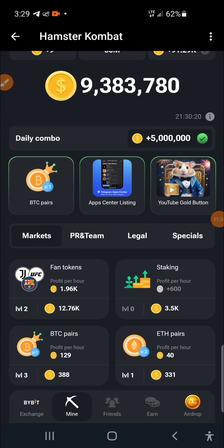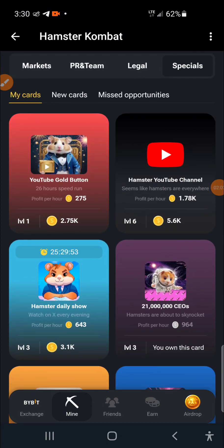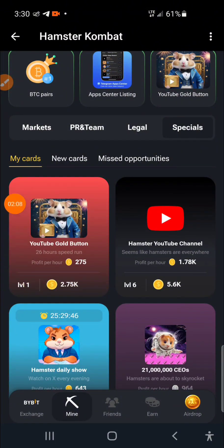The second card is Apps Center Listing, and the last one is YouTube Gold Button. BTCPS is under Markets, while the other two — Apps Center Listing and YouTube Gold Button — are under Specials.